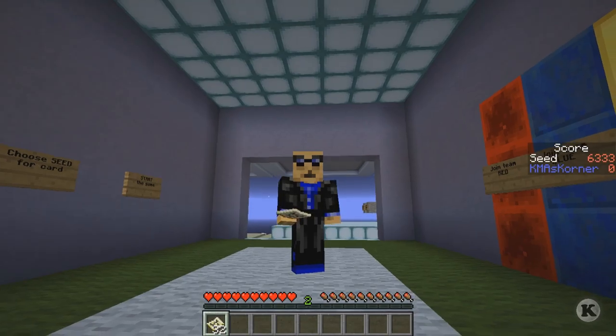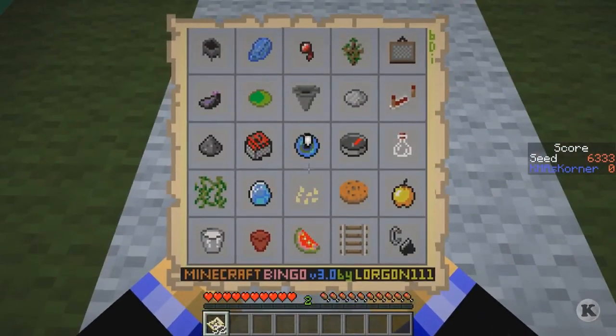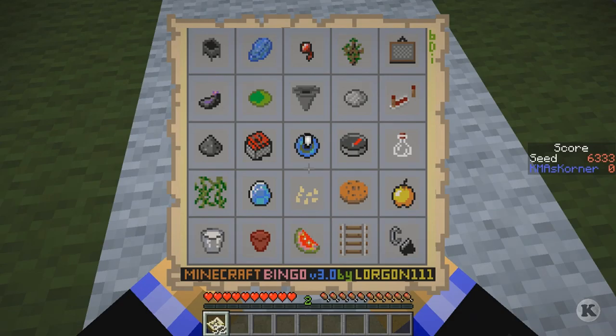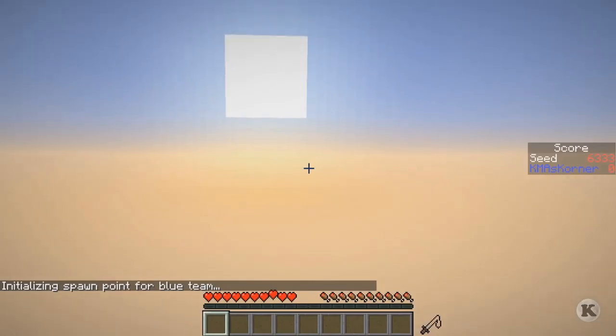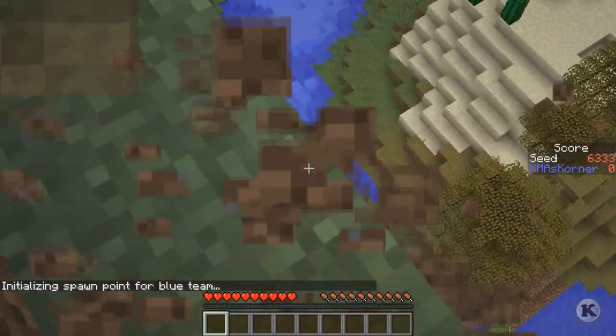This one is: get as many things on this particular card within 25 minutes. Let's take a look at the card. The main thing I try to do is know what each one of these items are, because they look a little bit different than they normally do in real life. The thing in the bottom middle is a glycerin melon - it's not a normal melon. The thing right in the middle is an ender pearl.